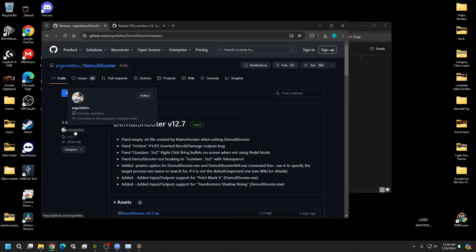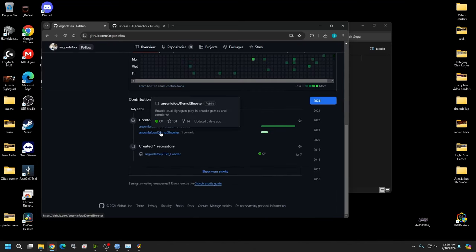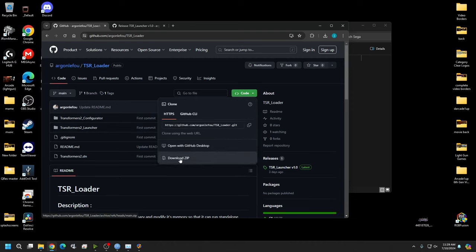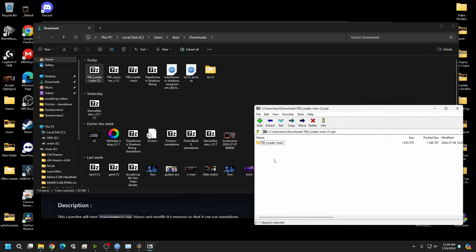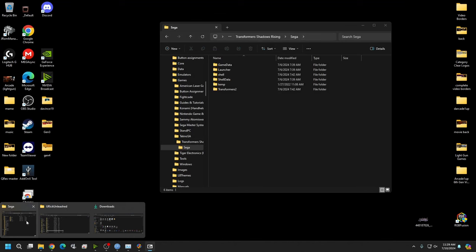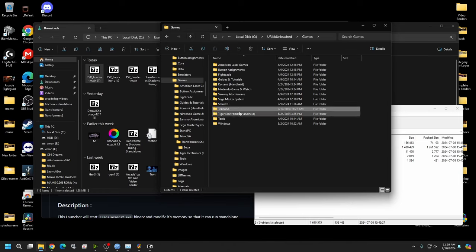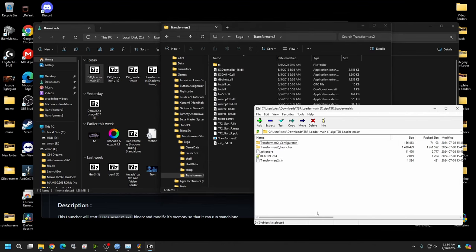Click on the argonleyfool repo, scroll down, and you'll see two files: the DemoShooter and the TSR Loader. Click on the TSR Loader, then go to Code and download the zip. Open it up, open the loader main folder, and place the executable into the spot where the Transformers game files are — in your LaunchBox games folder, under the Sega/Transformers 2 folder.